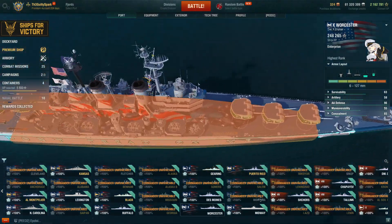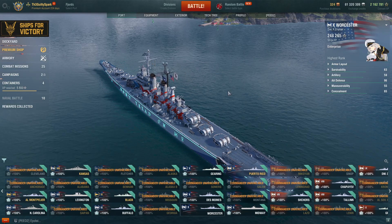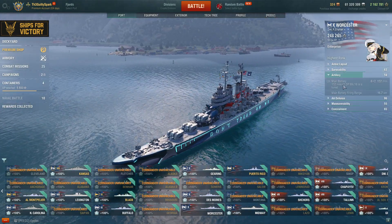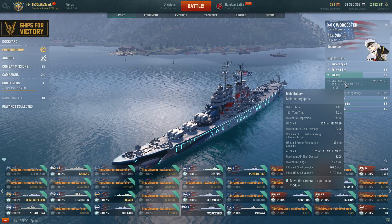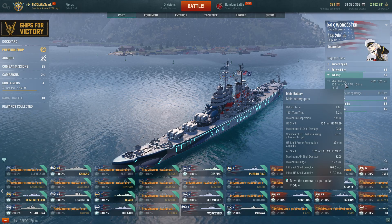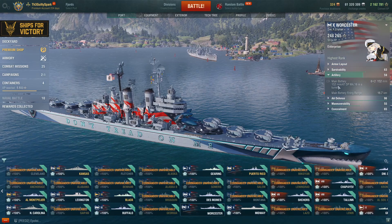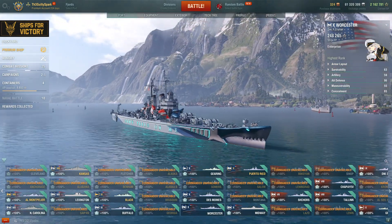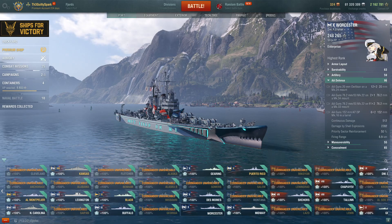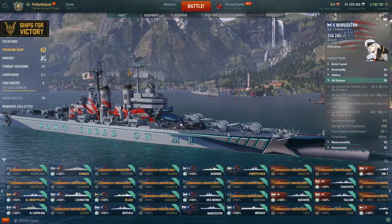You do also have to give a lot more broadside, as you saw early on when I got punished by that Alaska, to use all of your guns. It is worth it though, with that 4.6-second reload and improved range of 16.7km. Now I'm building for AA in my build, because — well, why play the Worcester if you're not going to build it as an AA ship? It is a dedicated AA cruiser. Some of its anti-surface roles have been supplanted by other ships, so it really does remain an AA ship.